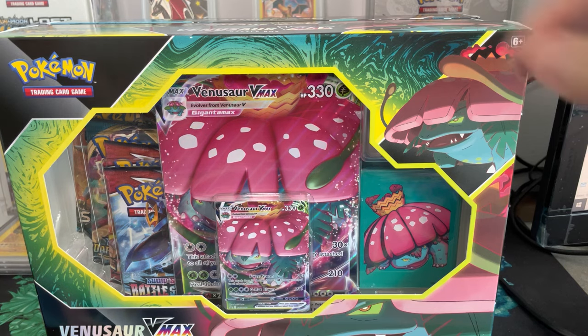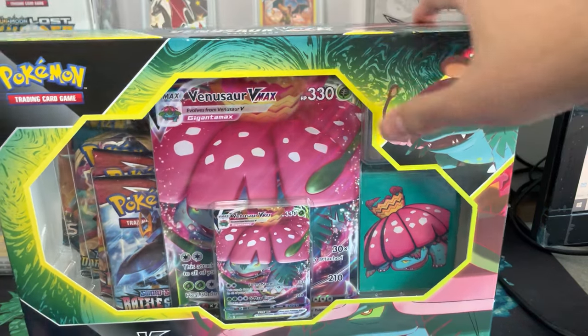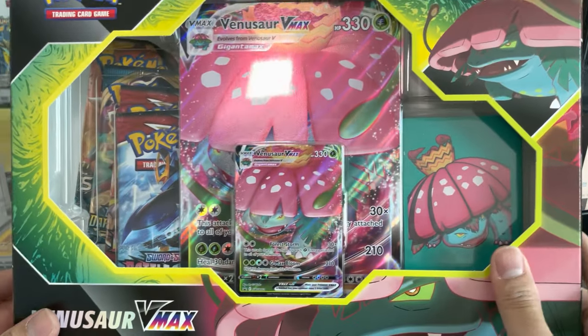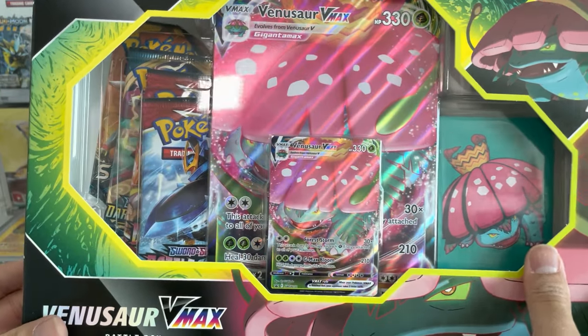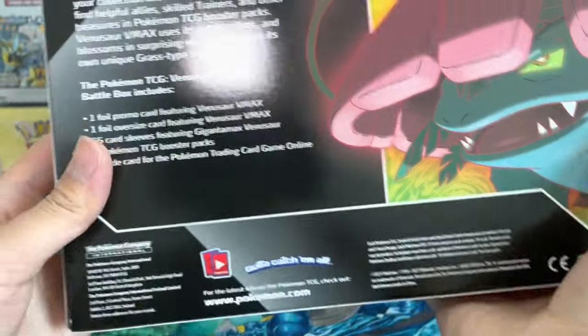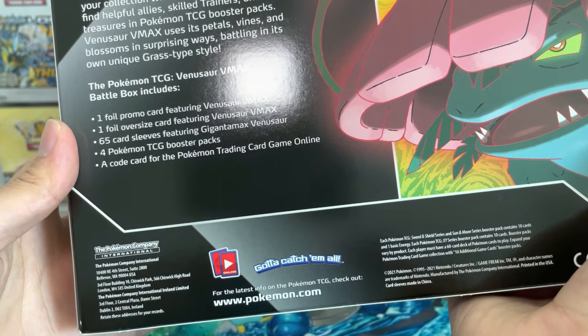I'm so pumped for these just because of the promos. Let's go ahead and take a look at what each one contains. For the Venusaur box, it comes with the Venusaur Jumbo Promo, two Battle Styles packs, a Darkness Ablaze pack, and one Sun and Moon booster pack.